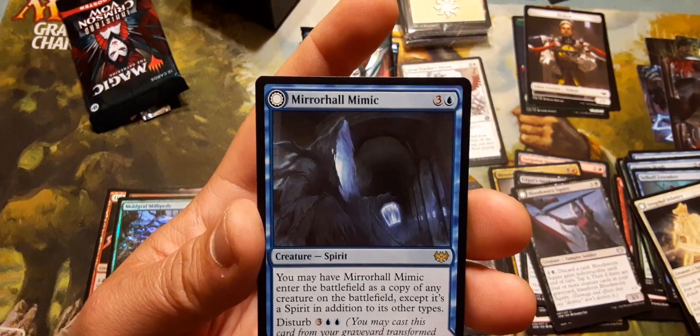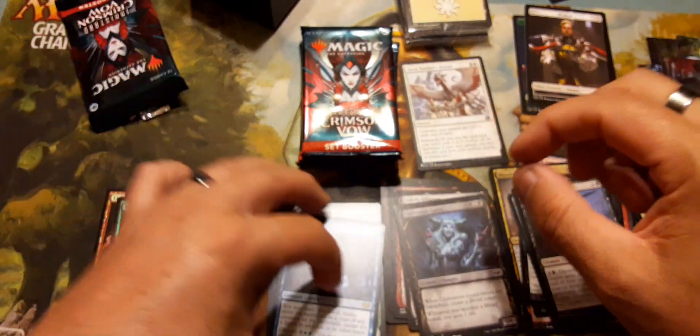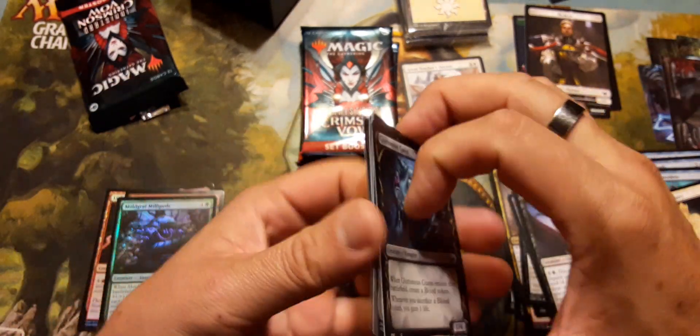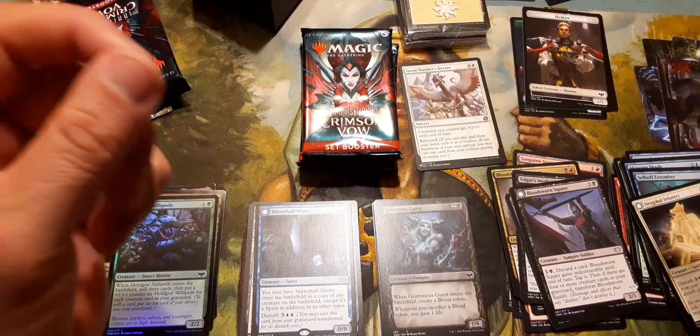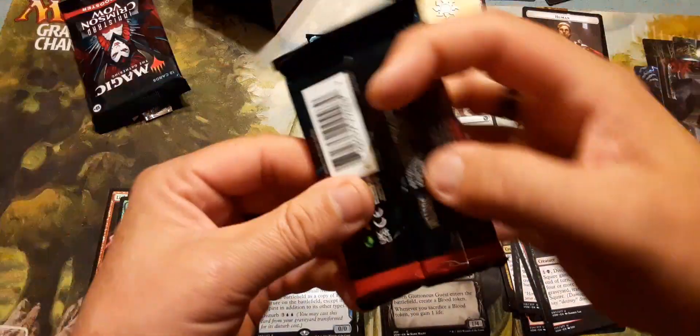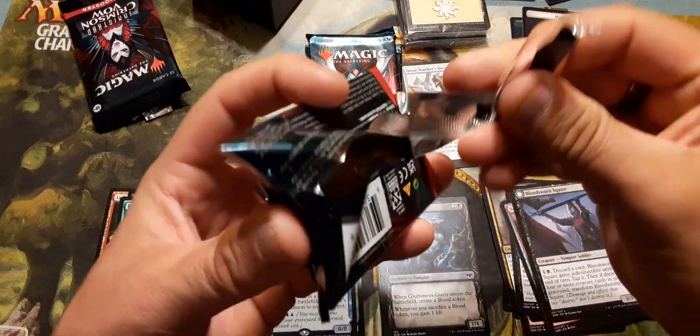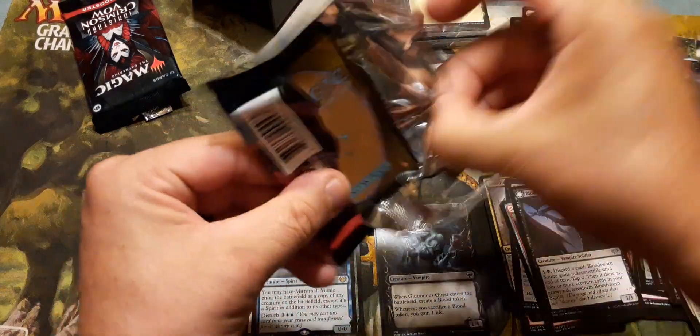Knight of Mirror Hall Mimic — okay, that was pretty cool. You always get, of course, a rare, you always get a fang, and at least one — sometimes two — of these flip cards. You might get one as an uncommon and one as a common.